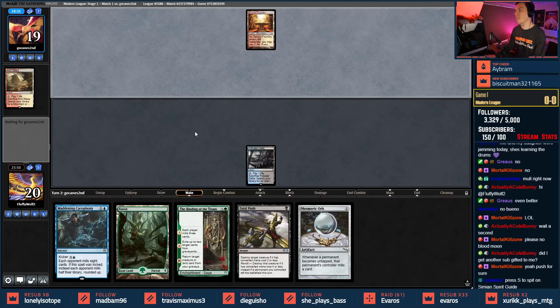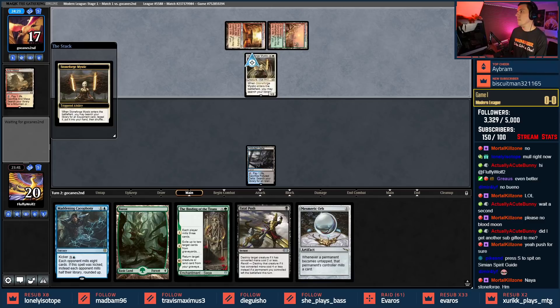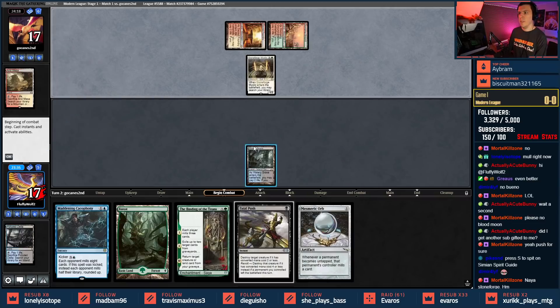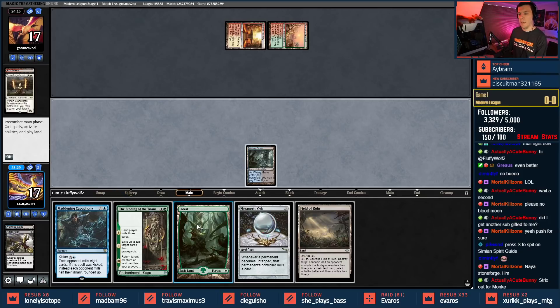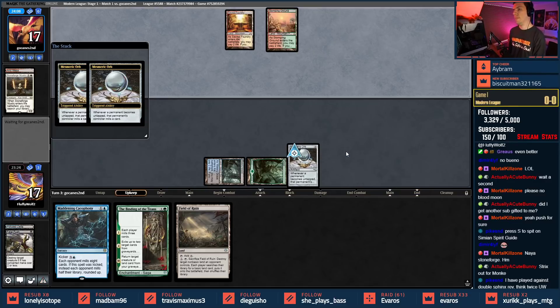My opponent appears to be a burn strategy. Stoneforge mystic — it's Naya Stoneforge. The batter skull! Let's fetch a watery grave and fatal push it. I think I want a mesmeric orb next because it'll mill them a lot more over the course of the game. We can work on maddening, get Lurus back, and we've got binding — so who knows what we want to do, but Mesmeric Orb it is.